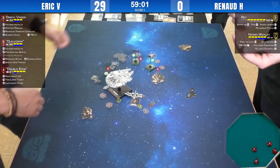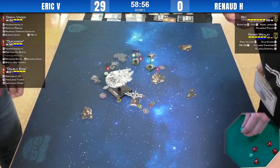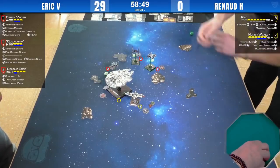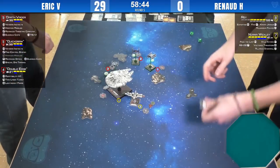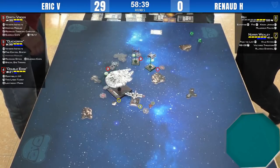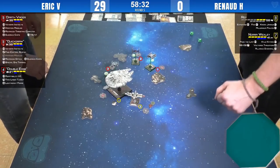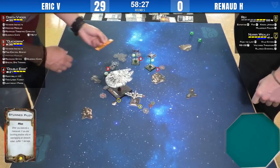Target lock being spent — three dice, that's a Harpoon missile. One evade, plus the Finn stuff — still only one evade. That's going to be two hits and a crit going into Rey. Let's see the damage card — stun pilot. According to our sources, stun pilot. What does that do? If you land on a rock, you take damage.